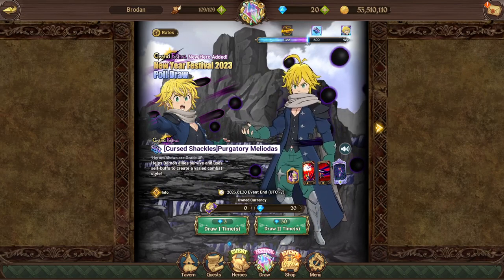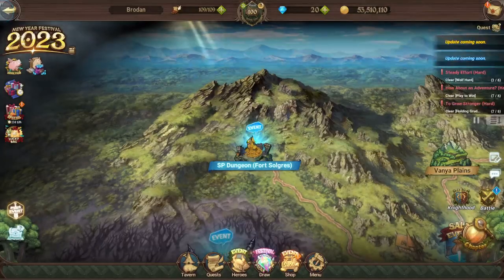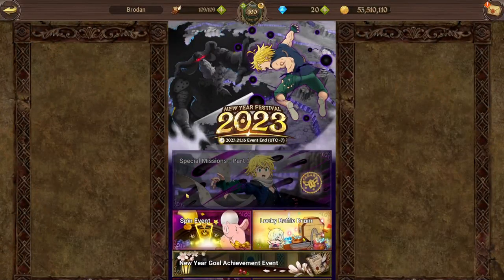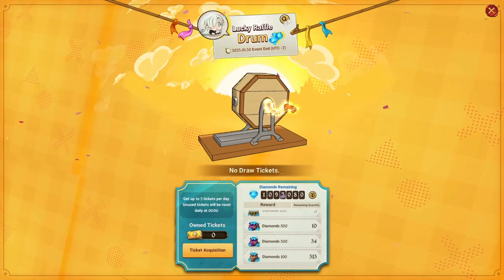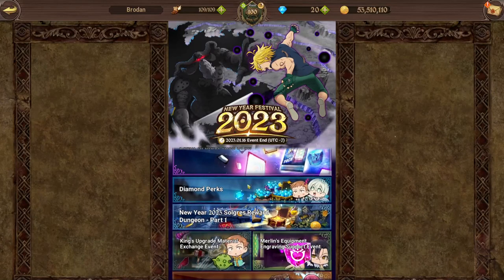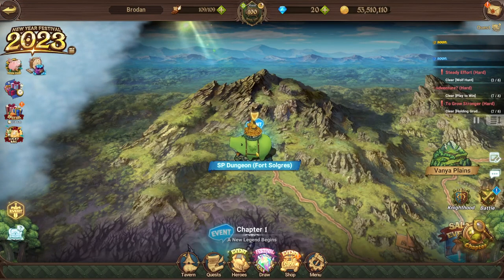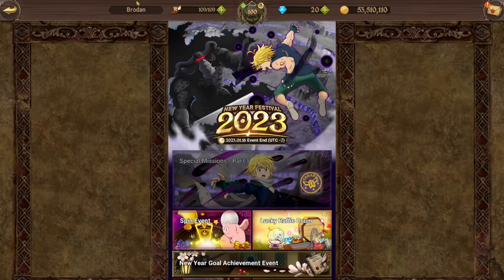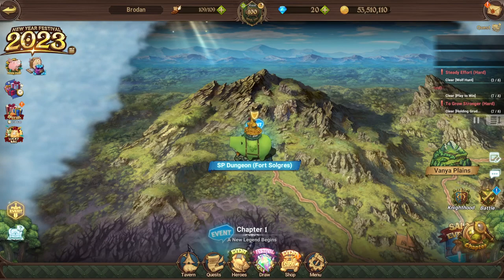Nice and short and sweet. I hope you guys got lucky on the melee banners so far and have completed everything you need to. Every day you should be going to the little festival tab, making sure there are no exclamation points — that you've completed your spin draws and finished all your missions. And obviously every day you should be doing your clear of the rewards dungeon because that gives you some good perks. Just a PSA to make sure you're clearing through your festival missions before they disappear. Best of luck in your summons, and I'll catch you in the next one. Cheers.